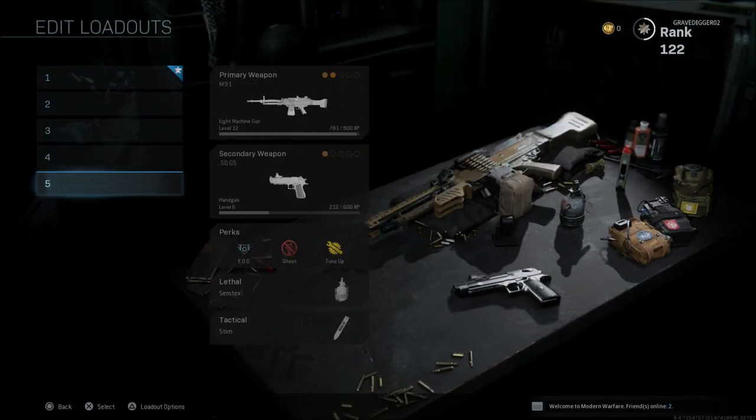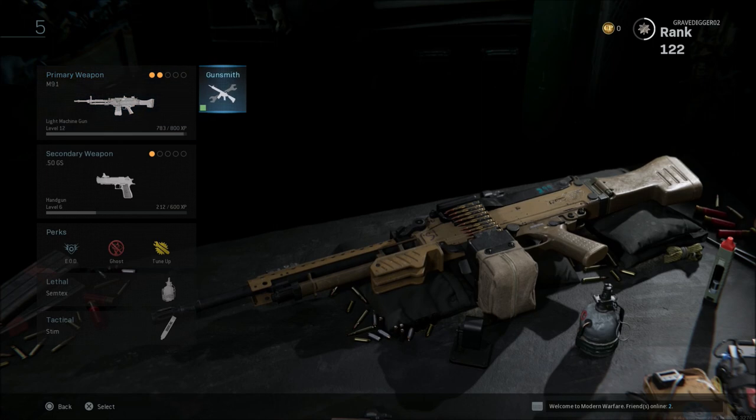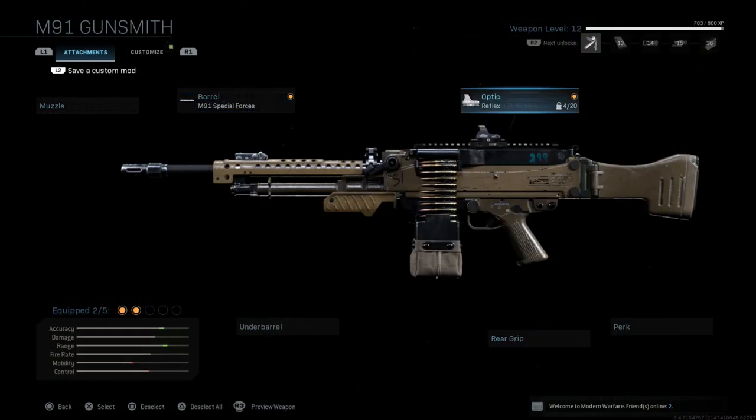We'll go to the gunsmith and we'll have these attachments here — this barrel and this red dot, just as an example. As you can see up here under attachments and customize in the left-hand corner, it says 'Save a Custom Mod.'